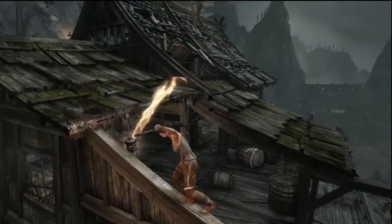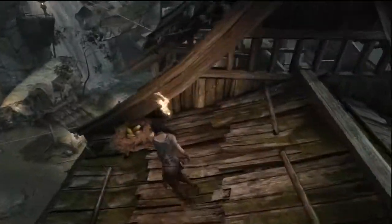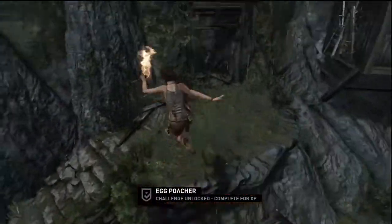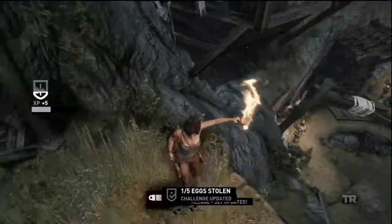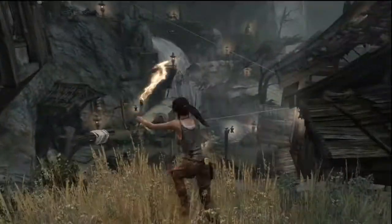Then we can come up here — just need to get to this roof somehow, there are a couple different ways. Then we start the second challenge: egg poacher. Just like with the statues, we will not be completing them anytime soon because we come back to this area quite a few times. GPS cache number three.